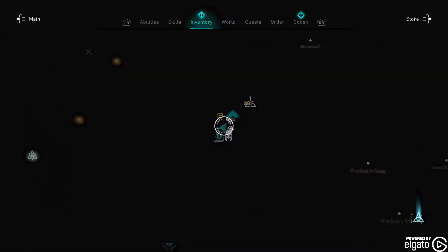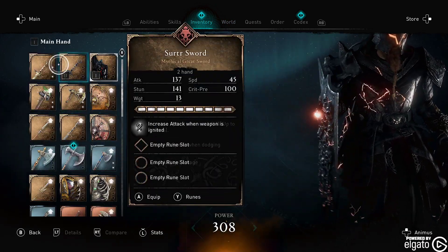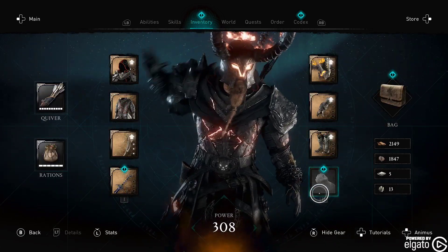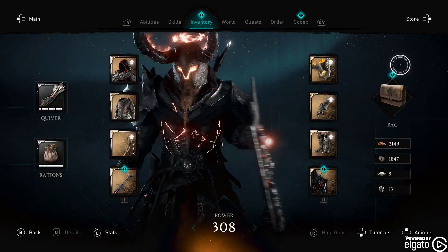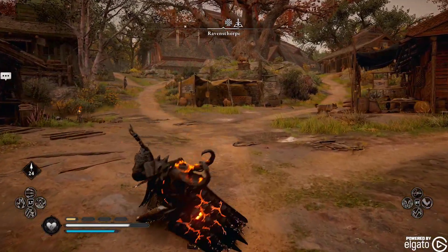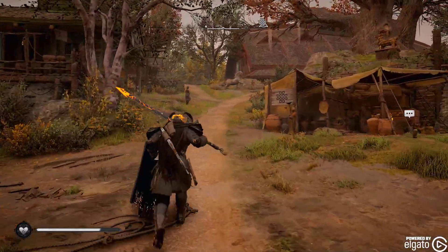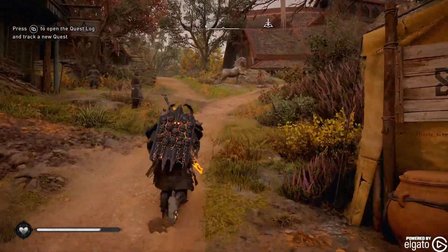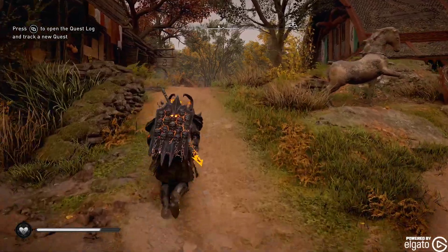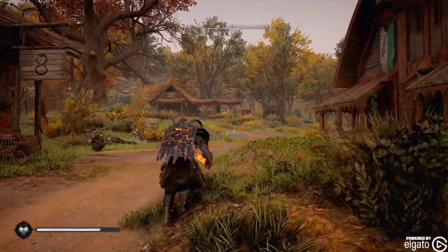The first thing we actually have to do is go into our inventory. We need to change things so we can swing our sword — that's our primary. It's a shame none of these come with a bow. They always seem to have a sword and shield, but none of them ever seem to have a bow.